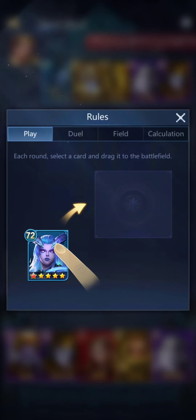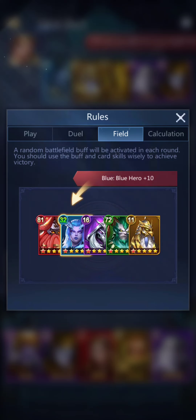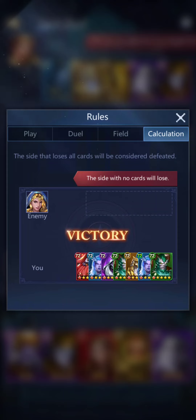Let's see what happens when I hit this training hall. Oh, that's nice — they've got a thing where you learn how to play. So each round, select a card and drag it onto the battlefield, then the opponent will also choose a card. A random battlefield buff will be activated — in this example a blue hero got an extra 10 points. And the side that loses all the cards is the loser.